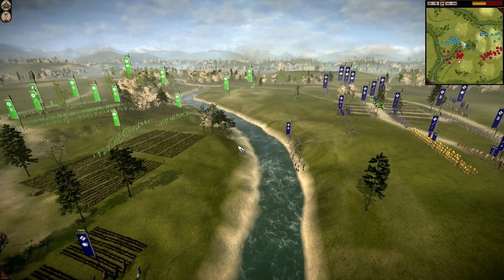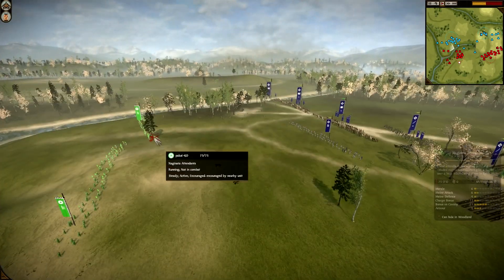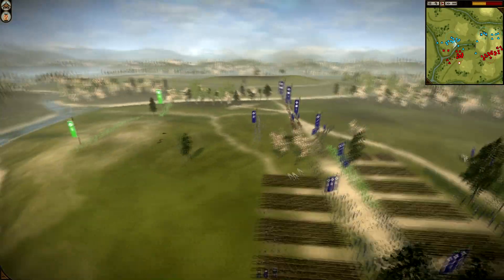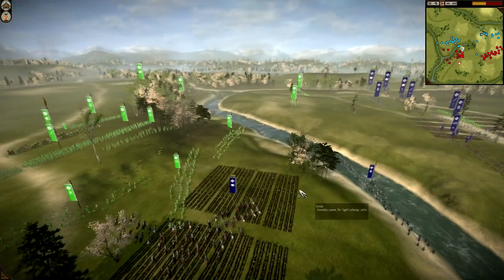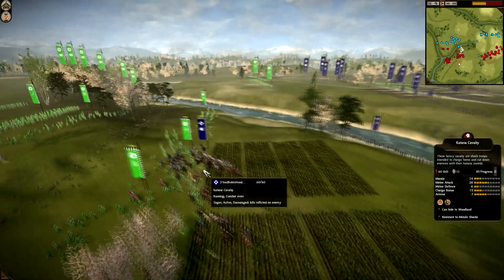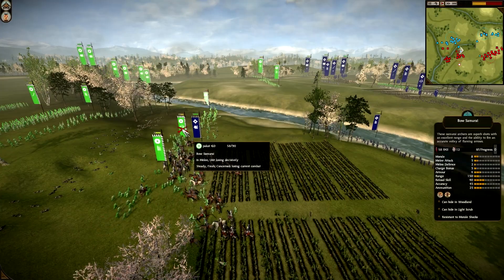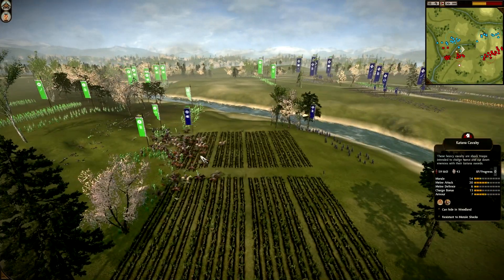The bow fight is going again and my bow is now against two of his Bow Samurai. He's sending forward two Naginata Attendants, so I'm bringing over a Katana Samurai to fight them and make sure they go down quickly. I got off the attack with my Katana Cav on his bows, and my bow unit is going to route his other one — very good unit.